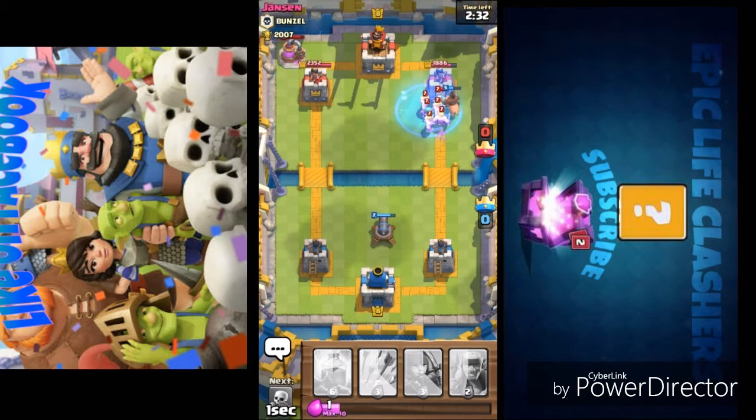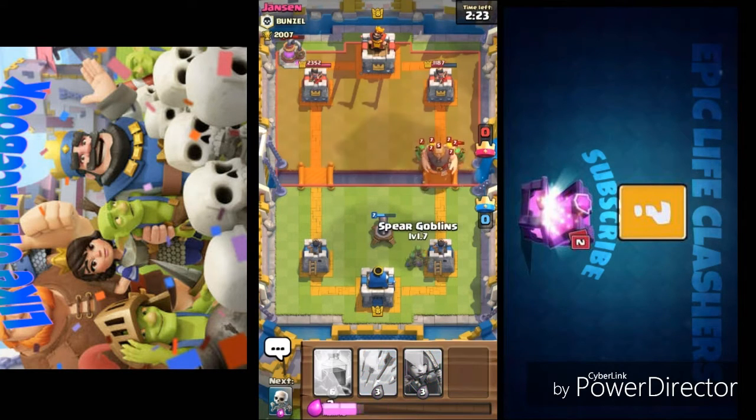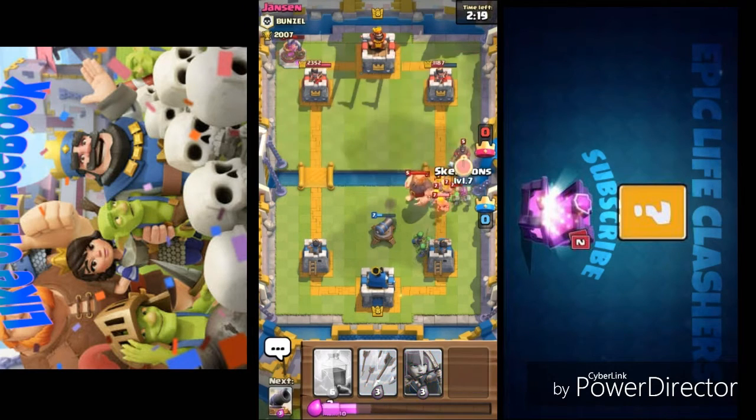The freeze strategy works pretty well in any arena — if you're facing barbarians you can freeze them, or musketeer or wizard, whatever. Now these barbarians are moving towards me and I'm literally out of elixir. He's trying to push hard towards my tower with the giant, then moving back with the hog rider.